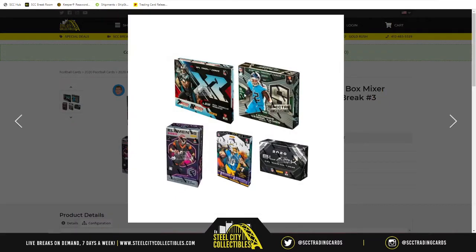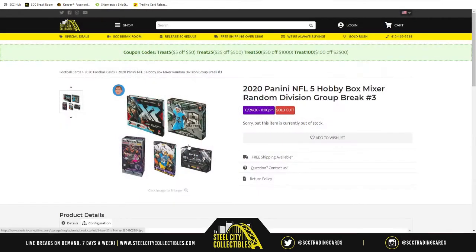Random Division Group Break number 3. You've got XR, Spectra, Elements, Origins, and Black — one box each.